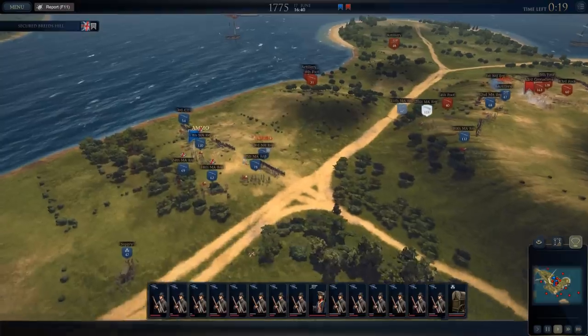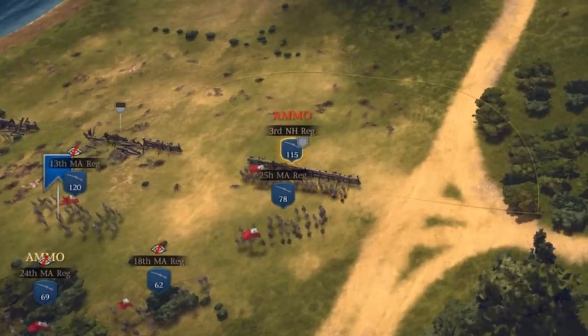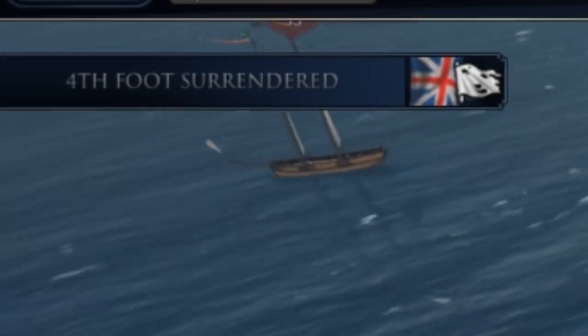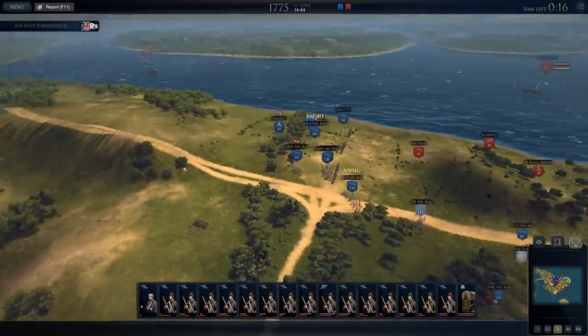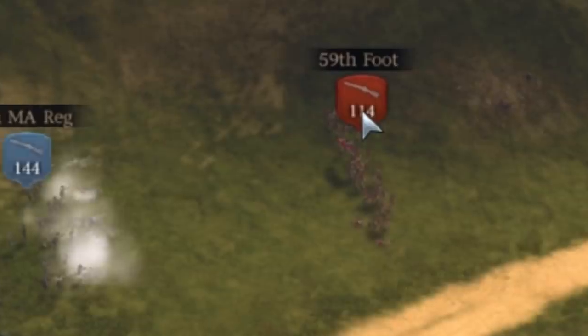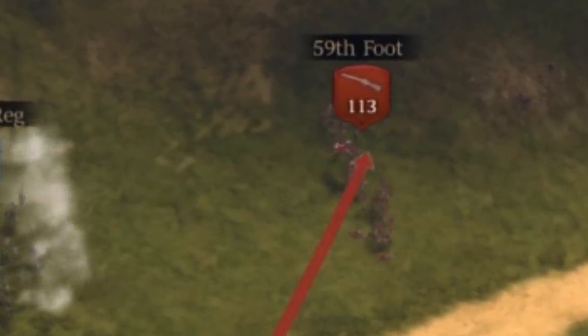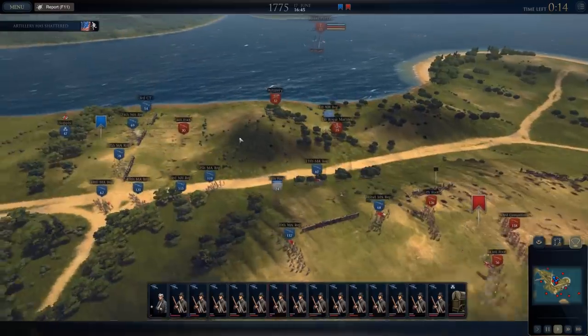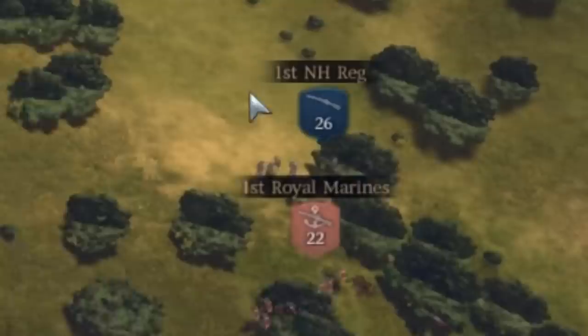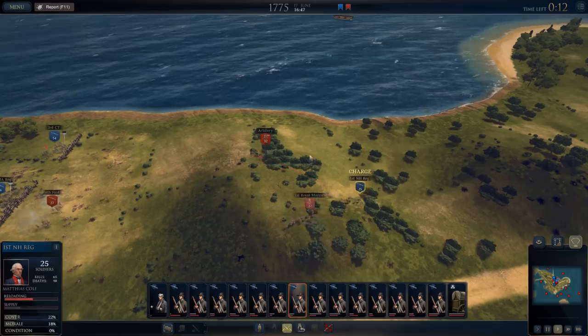These guys are mostly intact — they're just out of ammo. Fourth foot has surrendered — that's a British unit that just surrendered. But where we've failed to hold this objective point... we've got them in a pincer here. I guess it's because my guys are more militia and theirs are professional soldiers. Kill that dang artillery gun.